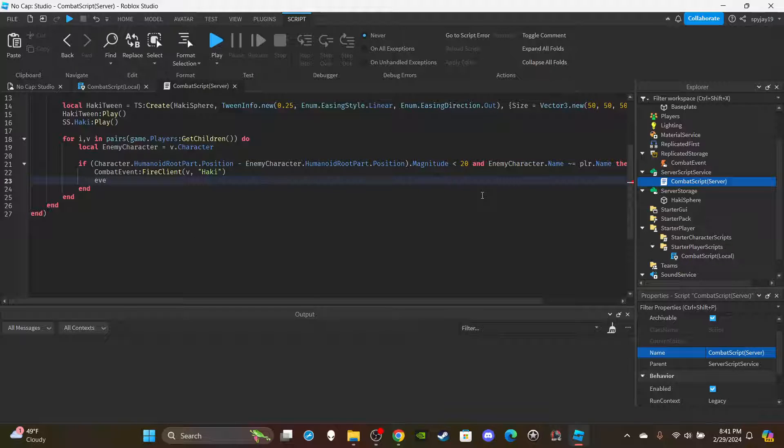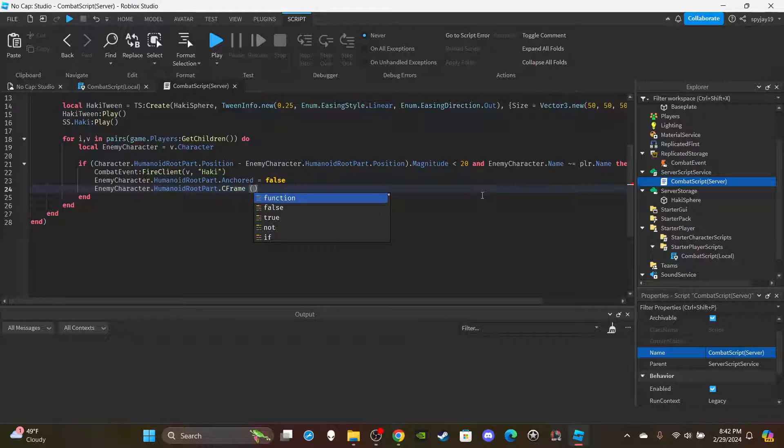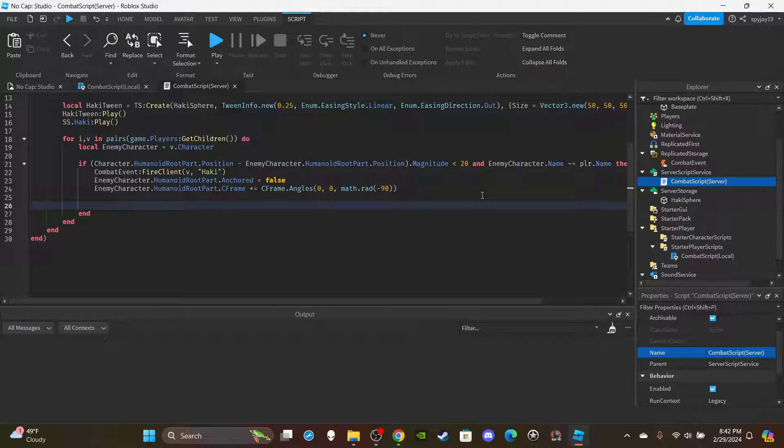To ragdoll, first make sure HumanoidRootPart is unanchored: `enemyCharacter.HumanoidRootPart.Anchored = false`. Then set the CFrame: `enemyCharacter.HumanoidRootPart.CFrame = enemyCharacter.HumanoidRootPart.CFrame * CFrame.Angles(0, 0, math.rad(-90))` — that's negative 90 degrees. Then set up a second for loop for the highlight effect.